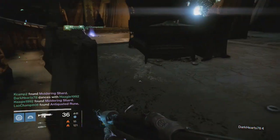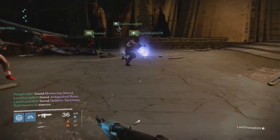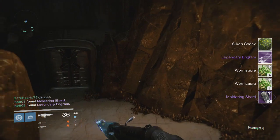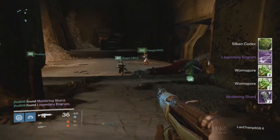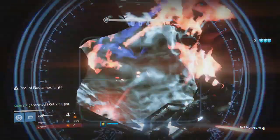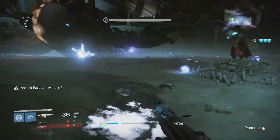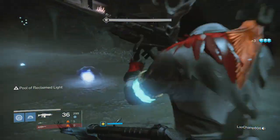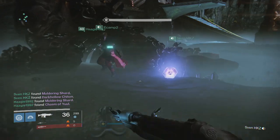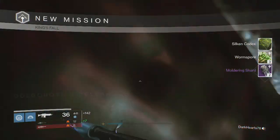At the Warpriest checkpoint on my Hunter, we picked up a couple Moldering Shards and a Legendary Engram — which was kind of weird. I don't think that was from the Warpriest himself; that was just an Engram that dropped from another enemy nearby and ended up next to my rewards. Going into my Golgoroth checkpoint, we got two Moldering Shards and that's it. One of the first times I didn't get anything from Golgoroth.